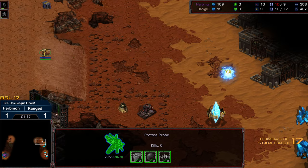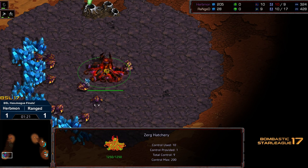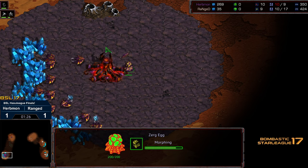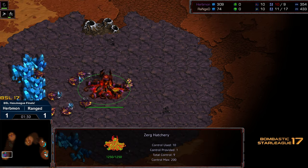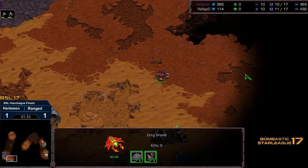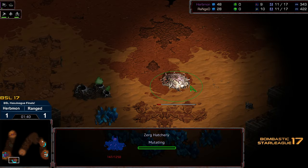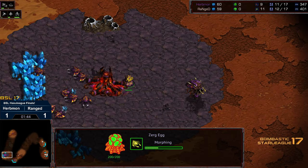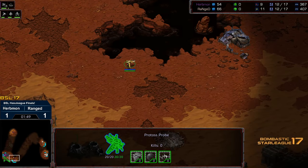Even if this probe ends up scouting the wrong direction initially, he's able to find out information otherwise. This is interesting — it's an extra drone into over pool rather than an extra drone into nine pool, so a few additional resources wanting to get eked out. And Urbmon actually turning it into a barely 11 hatchery.